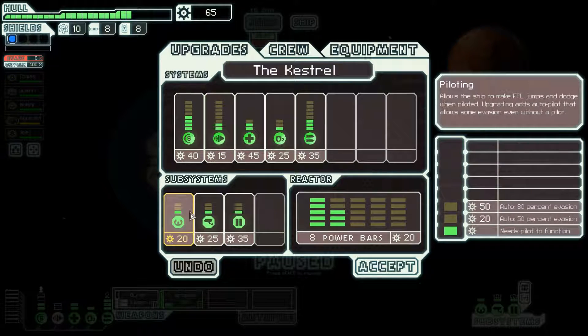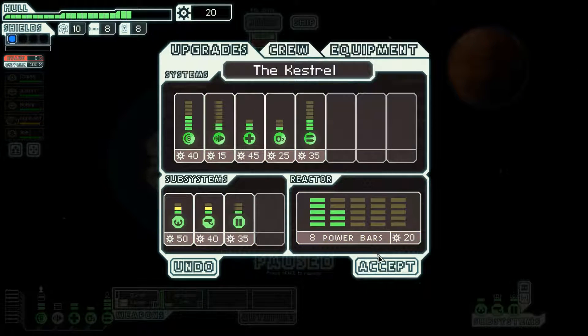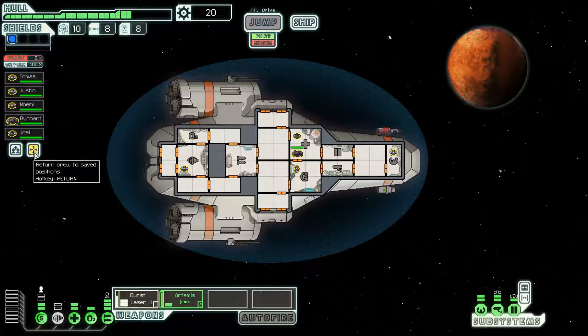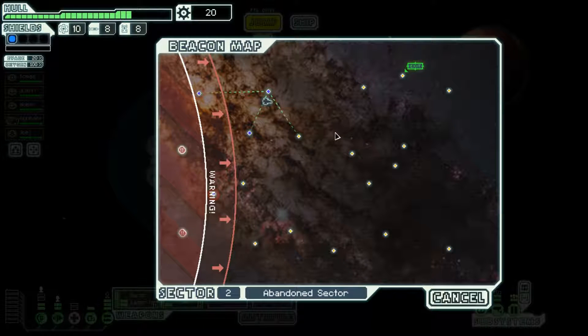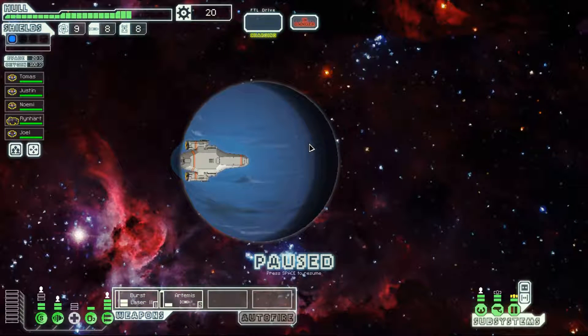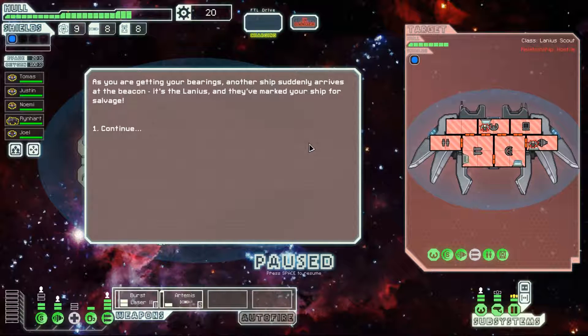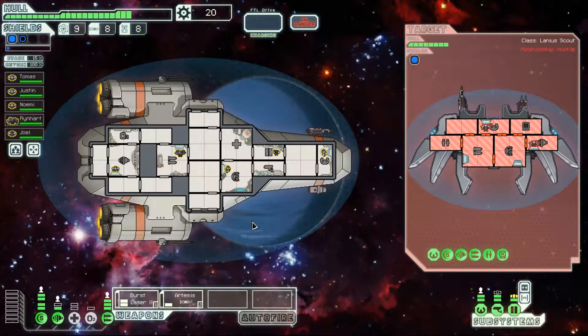Got the Rockman and human healed up — they've been taking a lot of damage. Rockman took a couple of missiles to the face. We picked up 14 scrap. Let's get the piloting and sensors upgraded and save the rest for a store at the end of the sector. If we're very lucky, maybe buy a Lanius, Slug, or Zoltan. Lanius, slugs, and Zoltans are some of the hardest ones to actually find because normally you have to go to those specific sectors.